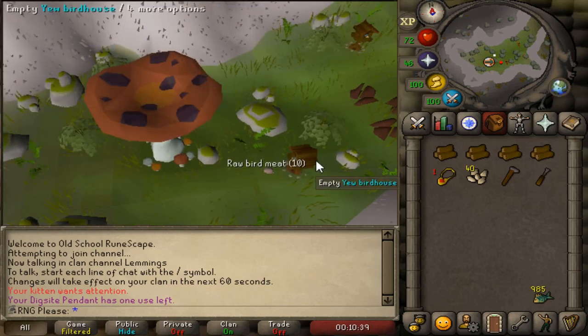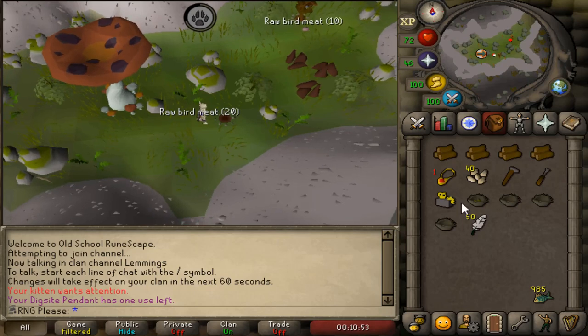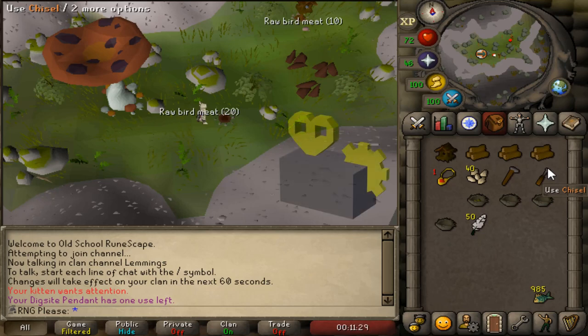Here's how a birdhouse run works — on RuneLite it's one click to empty them, but normally you'd right-click empty. You empty them and you'll see what you get: for example, 1K hunter experience because of the logs I'm using, four bird's nests, and feathers too — I forgot to mention feathers. Meat just drops on the floor, no one really cares about that. Then you use a chisel on the logs to make a birdhouse — a yew birdhouse in this case. To do this you need to have clockwork.